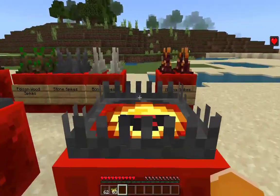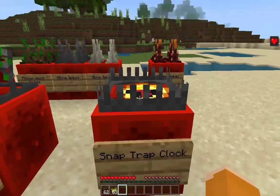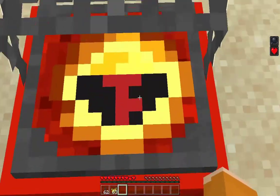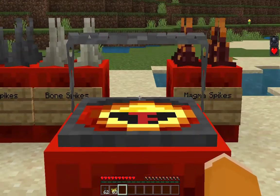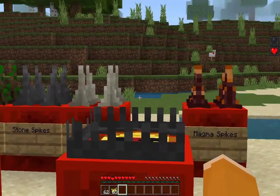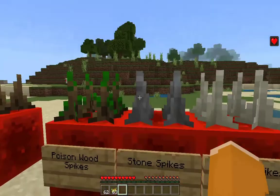Next up we have the snap trap for lazy people: the snap trap clock. It's very awesome — it just automatically activates and resets itself in about 10 seconds. It also gives you slowness and deals around five hearts of damage.